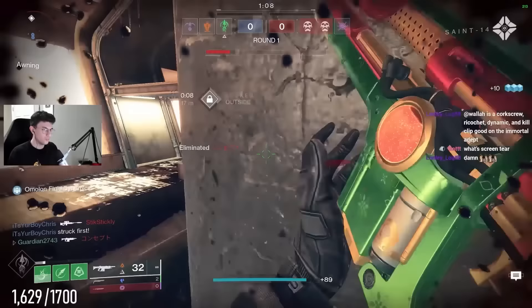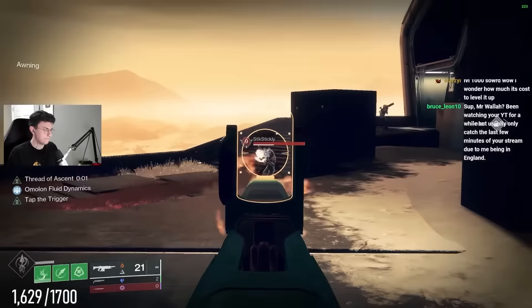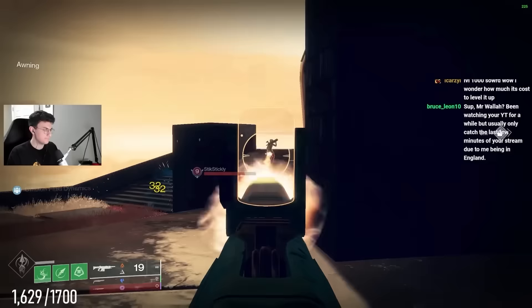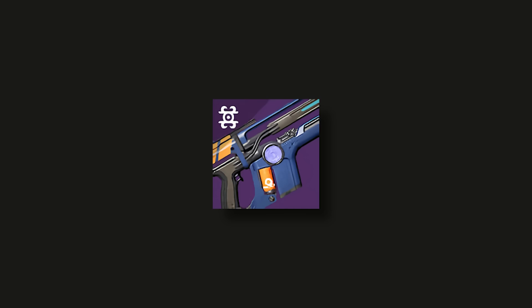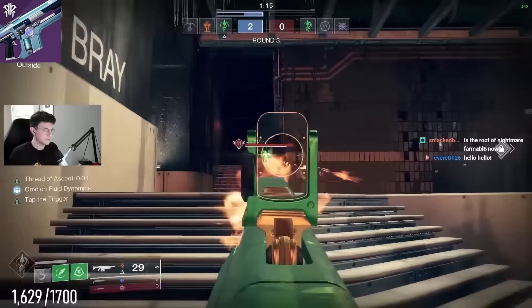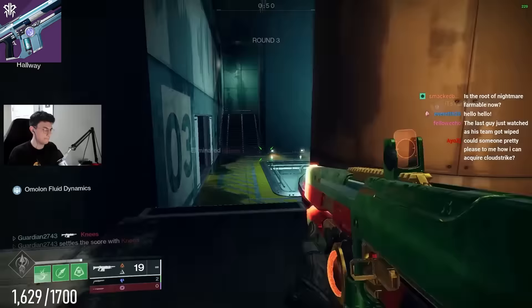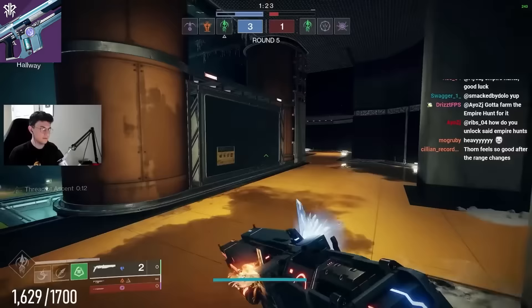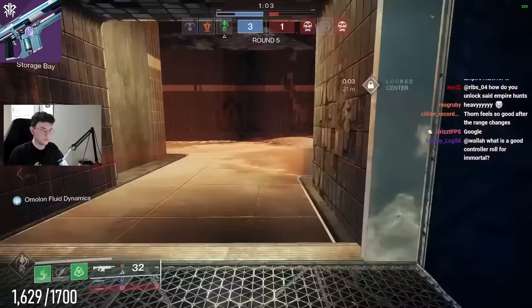Last but certainly not least, arguably the best archetype in the game — the 450 RPMs. I'm going to put four of them in S tier, and it's for good reason. These archetypes are so damn good and they outclass basically every auto rifle in the game. The Positive Outlook, the Ammit, the Fire Fright, and the Braytech Werewolf — all four of these are S tier without a doubt. The Ammit is craftable and very easy to craft, only needing two patterns. It has the most aim assist out of any 450, the cleanest scope, perks like Tap the Trigger, and it's definitely the most consistent 450. Since it's Amalon, it has Amalon Fluid Dynamics, giving you 20 stability at the top half of your magazine. So it's no doubt S tier.